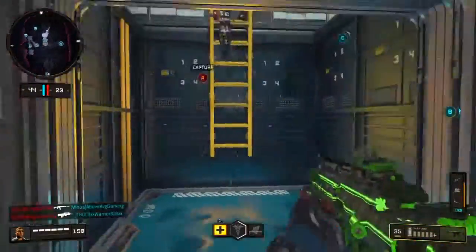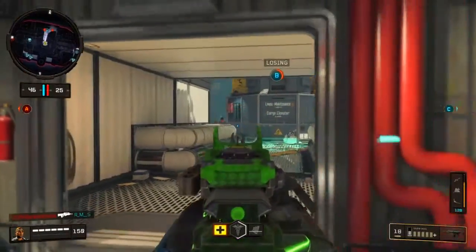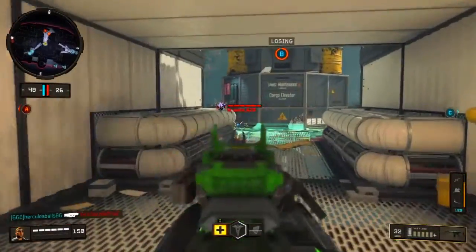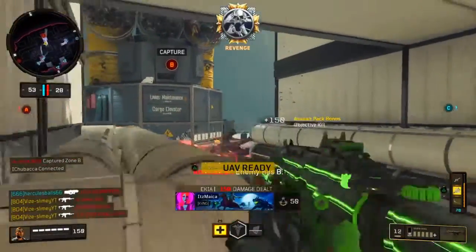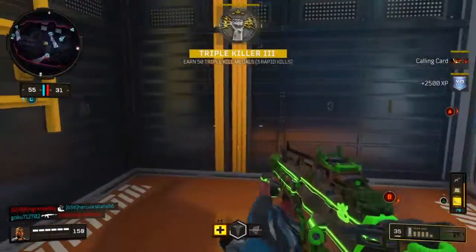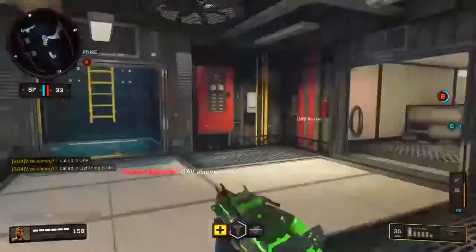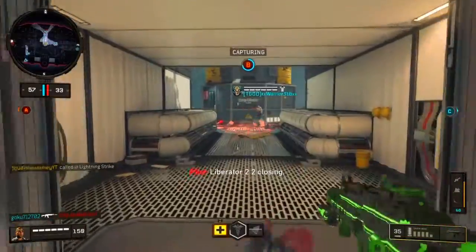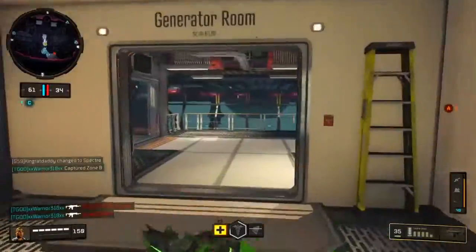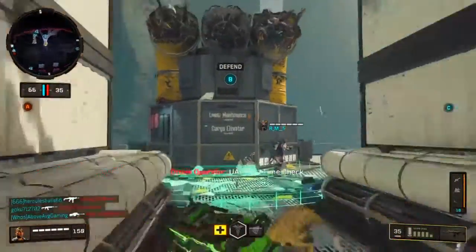My next tip is: if you're on a map that requires lots of movement for domination, I recommend running a suppressed class setup with acoustic sensor. That works really well on domination. That's what I usually run, unless it's a map such as Fire Engage Knight — then I usually run the Spitfire. But yeah, that's the first tip on how to dominate domination like a pro.